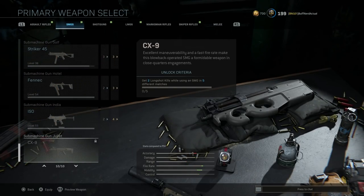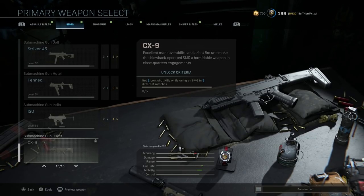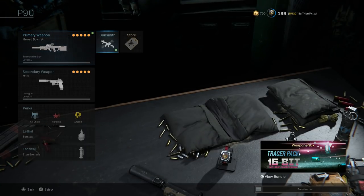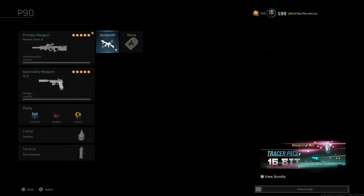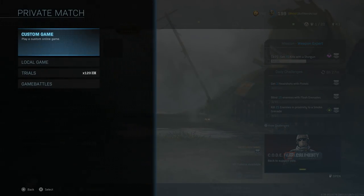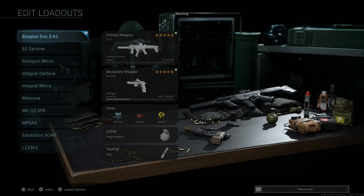To unlock the weapon, go to your menu and find the CX-9. Basically you need to get two longshot kills while using an SMG in five different matches. The unlock criteria seemed to be bugged but it looks like it's fixed now, so I'd recommend something suitable for long-range kills — something like the P90 with the Mow Down blueprint — almost like an AR. Get those two kills, back out, and do that five times.